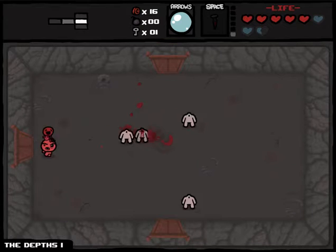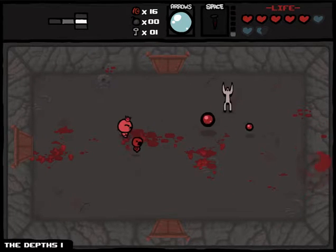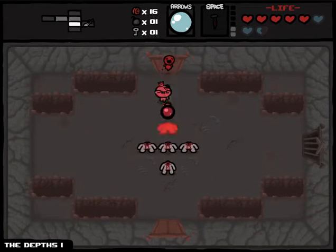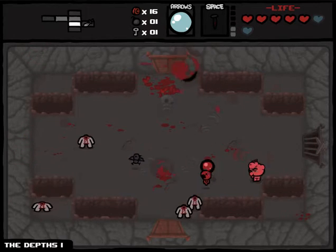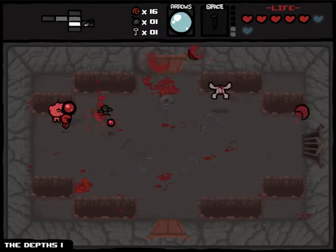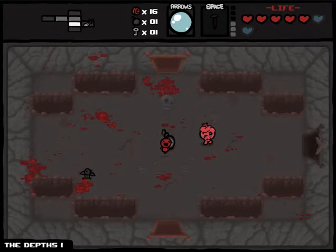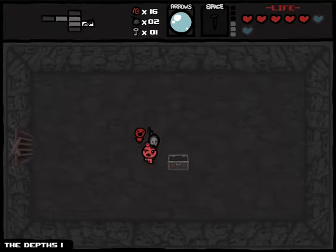The Mom boss fight is room number five. After you beat Mom you unlock Mom's Heart, and once you beat Mom's Heart nine times out of ten you unlock the It Lives boss, which is a different version of Mom's Heart that replaces it.